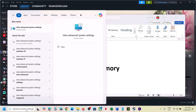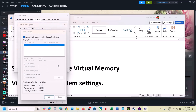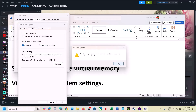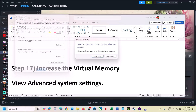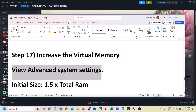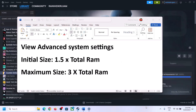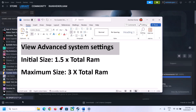Still not working? Go to View Advanced System Settings once again, click the first Settings, Advanced tab, Change, uncheck the box, select the option 'System Managed Size,' click Set, click OK, and restart your computer. After the restart, launch the game. Still not working? Increase the virtual memory.